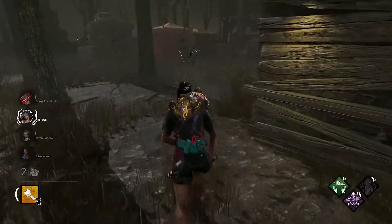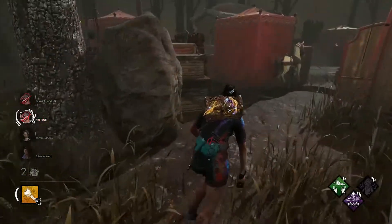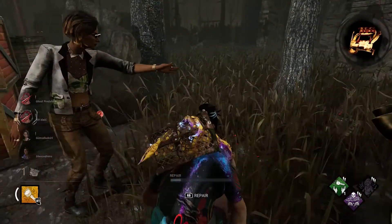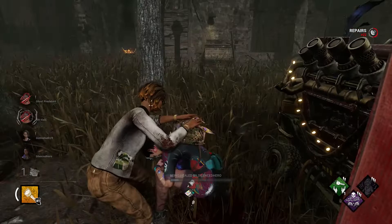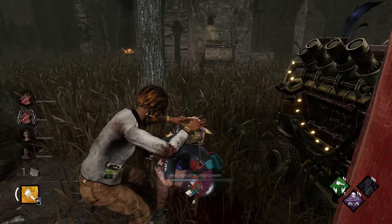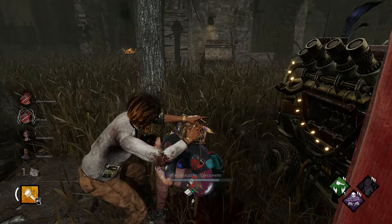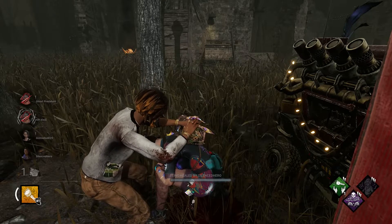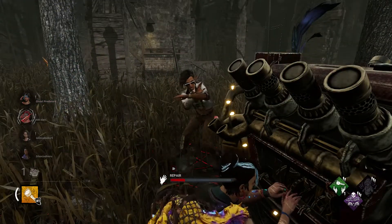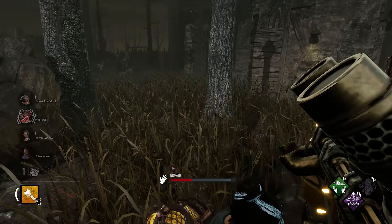He's still chasing me — actually, that's the other Hattie. Someone wants to heal me, okay, that's fine. We just got one generator to do and there's plenty of time to heal before he comes over. He's got that one perk — the arena keeps bugging out, I'm not sure why. We just gotta be careful. Hex Plaything, Tinkerer, and that perk where you scream when you heal somebody.